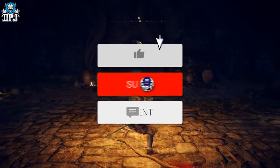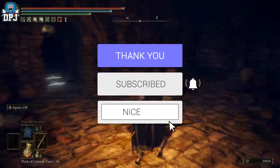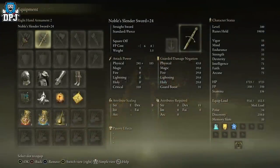How's it going, people — my name is DPJ. If you enjoy the video, leaving a like really helps out, and if you want to see more, be sure to subscribe. The weapon is the Noble Slender Sword. A viewer named millgaming dropped this on my stream yesterday and actually covered it too — you'll find his channel link down below.